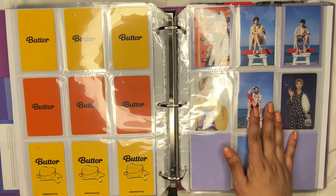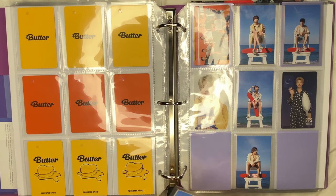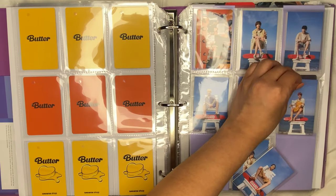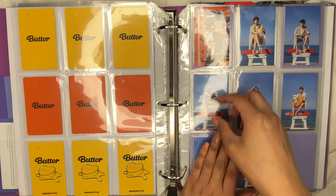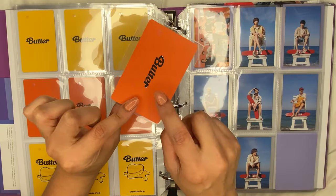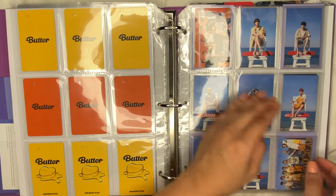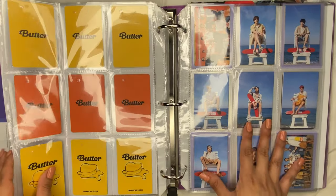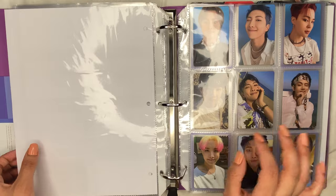I decided to fully collect the rest of the members as well, so I have Hobi's, Jimin's, and Tae's. I pulled the group card three times and traded it for the peaches version, so now I have that complete too. There it is — a full set! Now I'm completely up to date with BTS, which is really nice to say out loud.